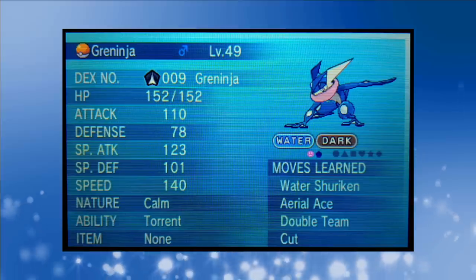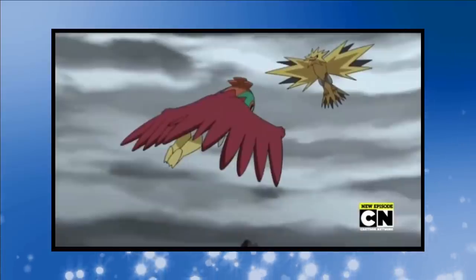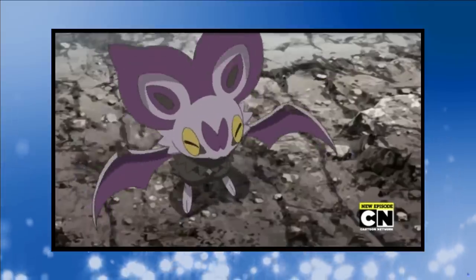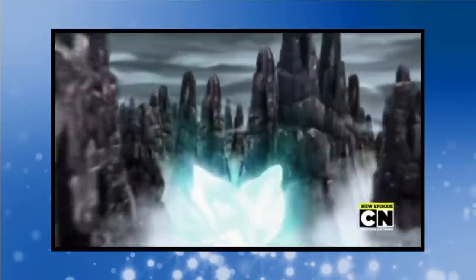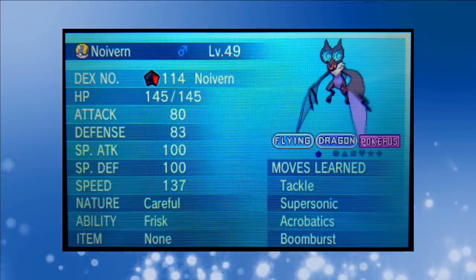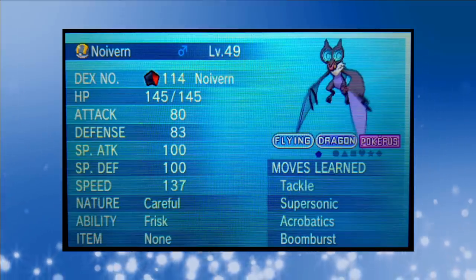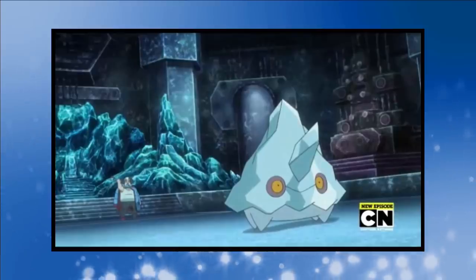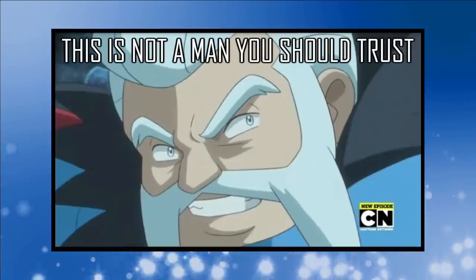After leaving Anistar City, Frogadier evolves into Greninja in a battle with Bisharp. Now that the Water Starter is fully evolved we've got his final moveset: Water Shuriken, Aerial Ace, Double Team and Cut. A little further down the road, Ash comes across an angry Zapdos and tries to distract it with Talonflame and Hawlucha. When Zapdos knocks Hawlucha out of the sky, Noibat flaps into the air in an attempt to save its friend. Determined to catch the falling Hawlucha, Noibat evolves into Noivern, speeding up to rescue it. After evolving, Noivern learns Boomburst so we've now got another powerful Dragon-type.